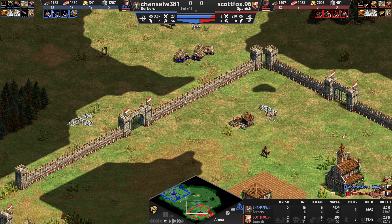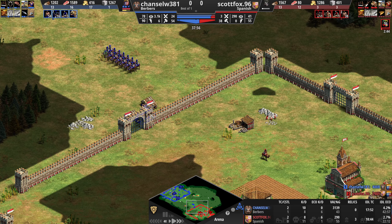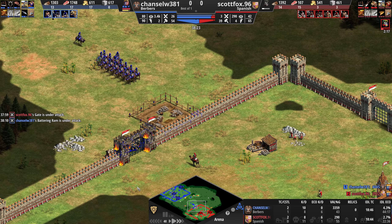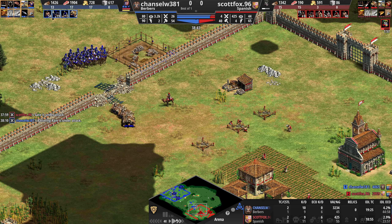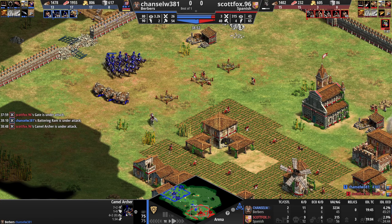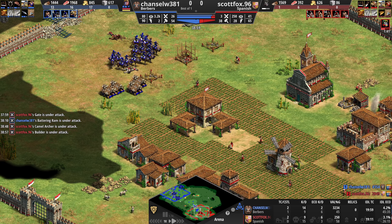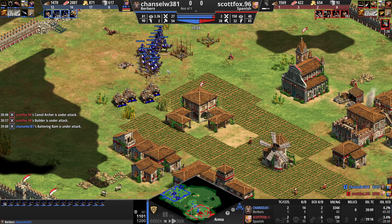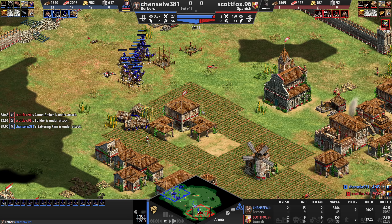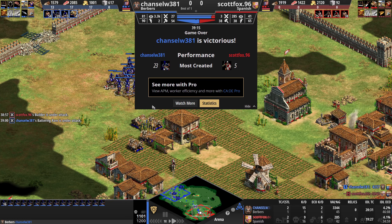This is just part of playing lower elo players, which I still am. I still struggle with a lot of things. But this particular game was a landslide, and I just wanted to show these Camel Archers — they are awesome. Look at this, they can go in and pop off villagers quickly. And that was enough for him to quit.